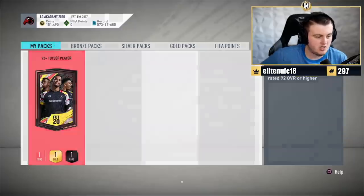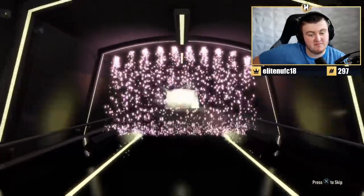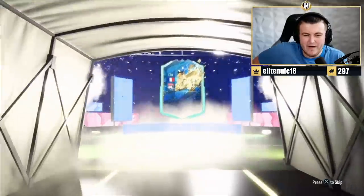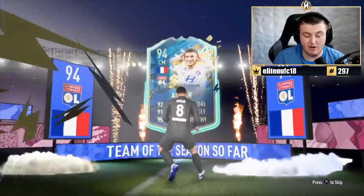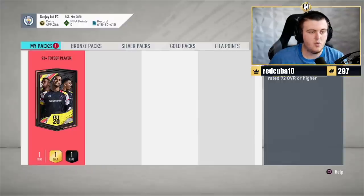92-plus TOTS — what are we saying from this? Something good. Sancho on the pack art. French again. Centre mid this time. Alwa. That's all right. Value-wise he doesn't actually go for a whole lot, but he's a phenomenal centre mid in game — absolutely incredible. The value sadly is just not there because I think he's been packed quite a lot.